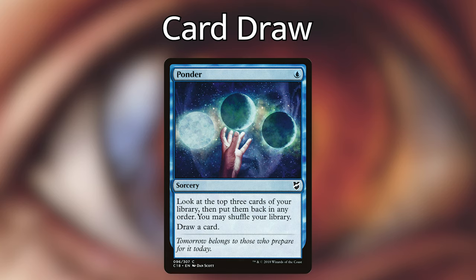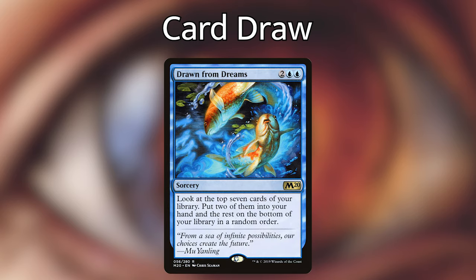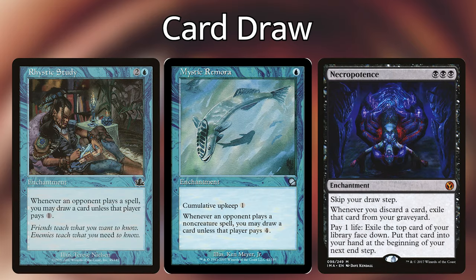For our mass draw spells — spells that let us draw more than one card at a time — we've got Windfall, which has each player discard their hand and then draw cards equal to the greatest number of cards a player discarded. Drawn from Dreams lets us look at the top seven cards of our library and we get to put two of them into our hand. Fact or Fiction at instant speed can let us reveal the top five cards of our library — we choose an opponent to separate those cards into two piles, one goes into our hand and the other goes into our graveyard. That's also really good with Kess because spells in our graveyard are just as good as they are in our hand. Dig Through Time at instant speed lets us look at the top seven cards of our library, put two into our hand and the rest on the bottom in any order, and it also has the added benefit of having Delve.